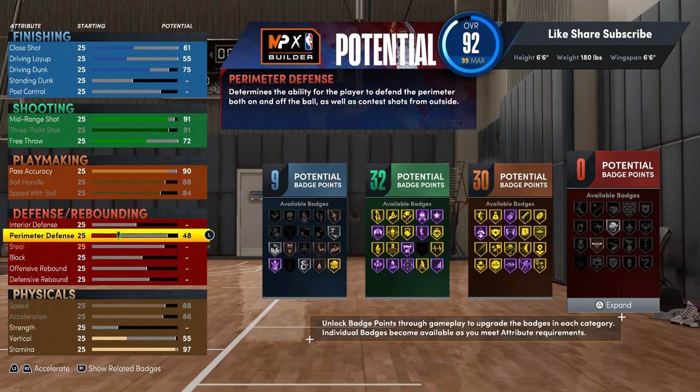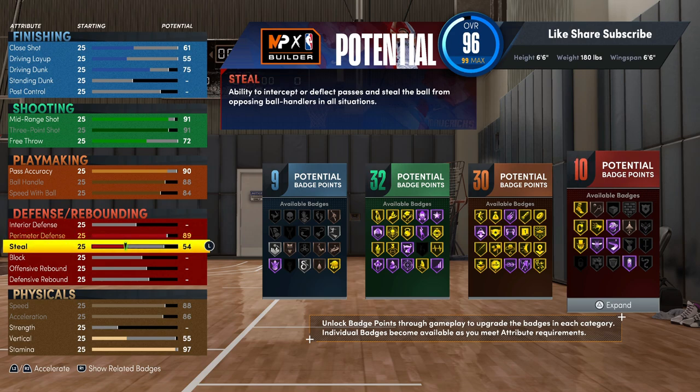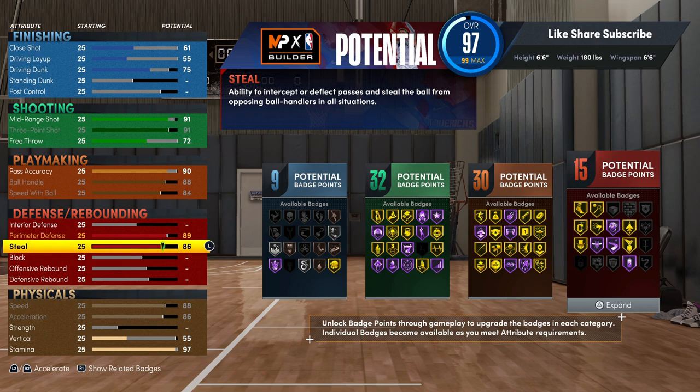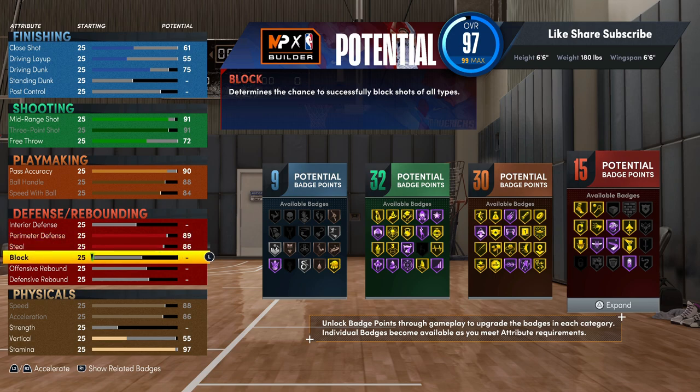Onto the perimeter defense — we're going to put this up to 89. So you get the Hall of Fame pick dodger — fire on it. This is a play shot build and we put the perimeter up to 89. You're going to put the steal up to 86 — that's fire right there too. You actually got the gold pickpocket badge, gold interceptor, and you really don't need either of those badges higher.